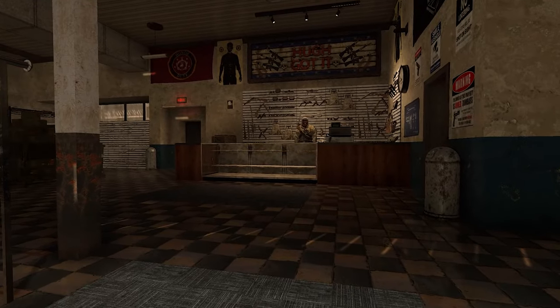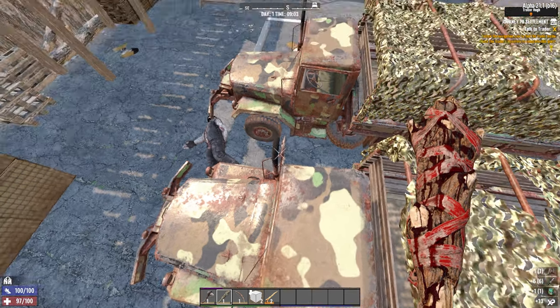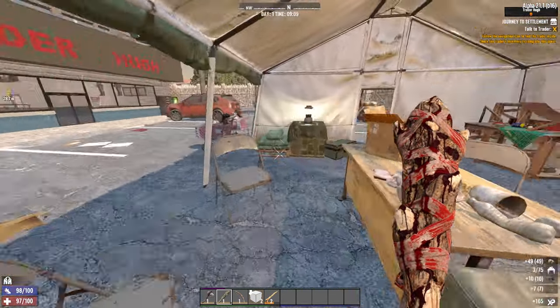Where's the nearest trader? It's just Hugh over there, let's go have a look. I stood in another damn cactus. Gotta watch out for those vultures though — they will rip me to shreds on this difficulty. Boots, nice. First Forge Ahead. I'll get a dew collector, which is going to be pretty important, and I'll get a second one from the destroyed cement mixer.